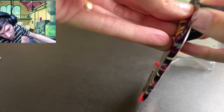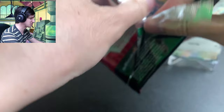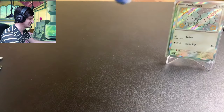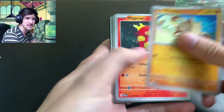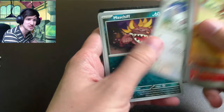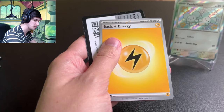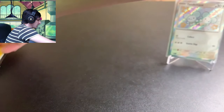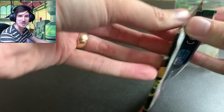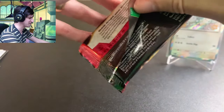We're down to the last five packs, alright? We gotta have some more pulls, man. Surely we gotta have some more pulls. We got the Mankey, Magmar, Pneumona, Charmander, Donphan, Atticus, Mousehold, Mastiff, Mime Jr. — the rare is a Raichu. Alright, guys, we got another illustration rare in here. Come on. We got another baby shiny. Come on. We gotta keep the spirit alive.